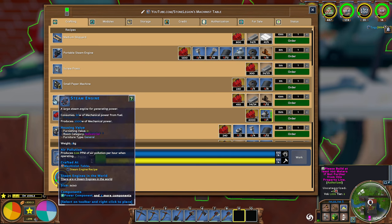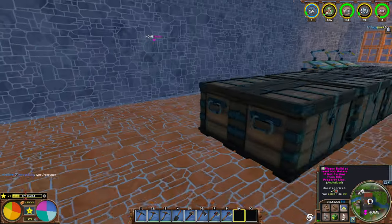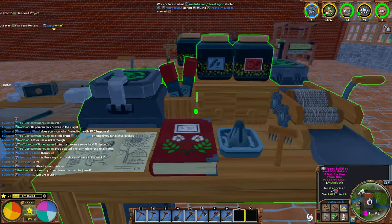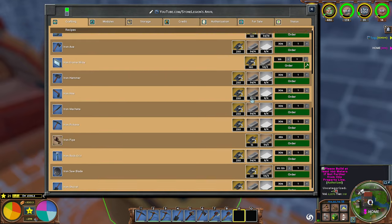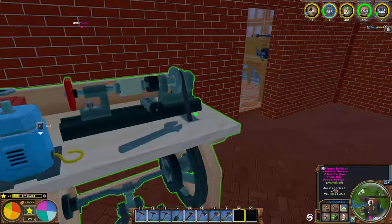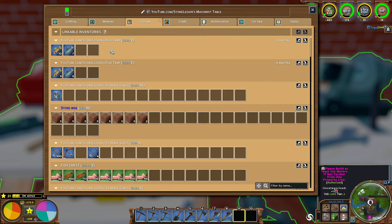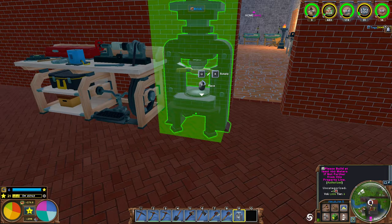So a steam engine takes a bunch of iron pipes. Do I need a room type for this or no? I don't think so — you can probably put this outside. So we're going to have to come up with 12. I noticed some things like shaper, screw press. So we made the screw one. I guess we just place it on the ground somewhere nearby and it just is a module for it, maybe? I'm not sure.